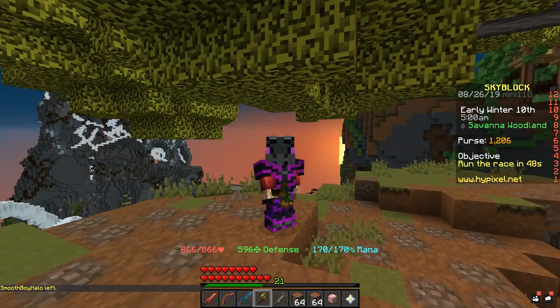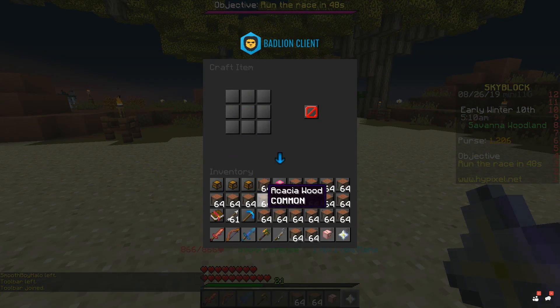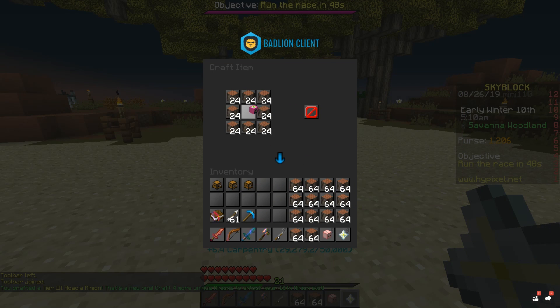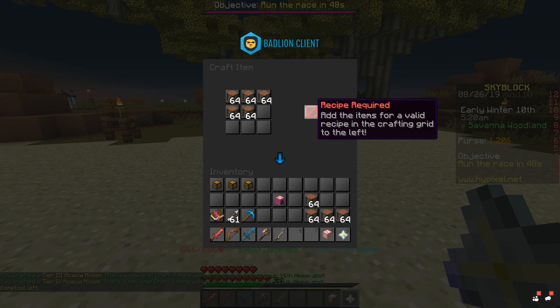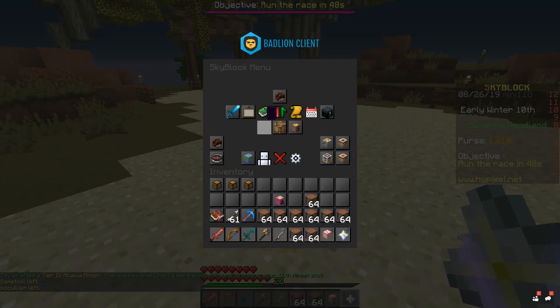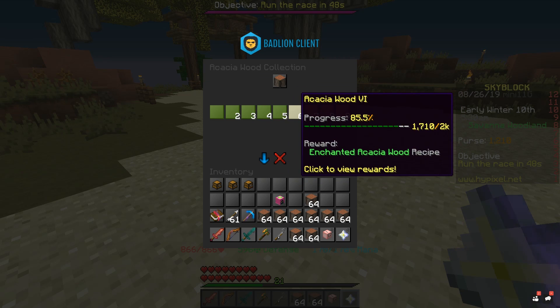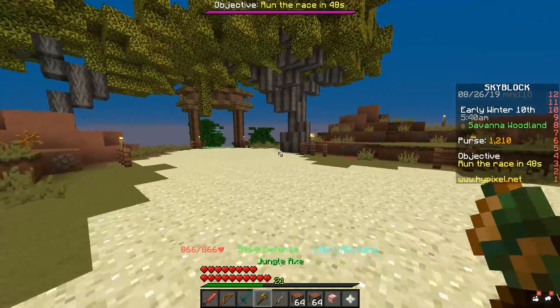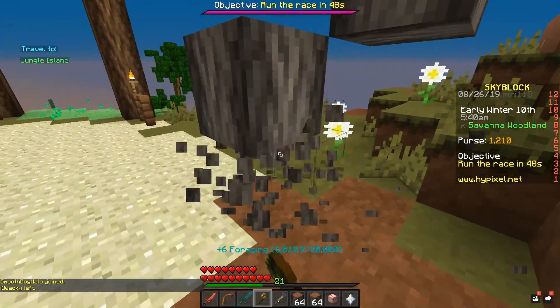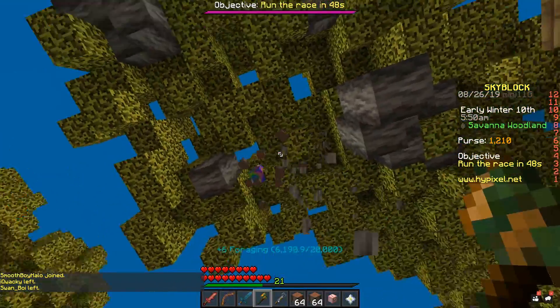Literally six minutes later we have a full inventory of acacia wood, minus tools and backpacks. We can easily get this thing to level four now. There's level three, there's level four, and we're already well on our way. Oh — I don't have enchanted acacia wood unlocked. Let me check my collection. It's in foraging — acacia wood five — we need 300 more. But we're already well on our way to level five, and I've been getting tons of foraging XP which has been giving me a little bit of money on the side as well.